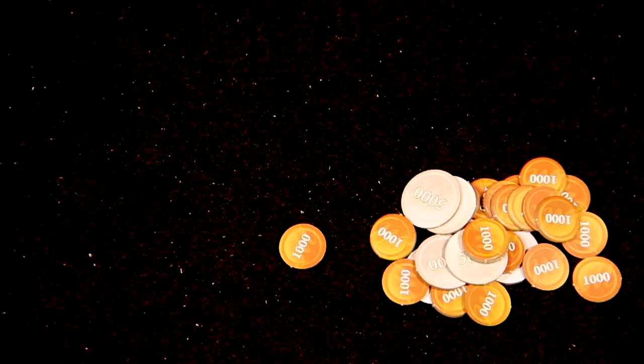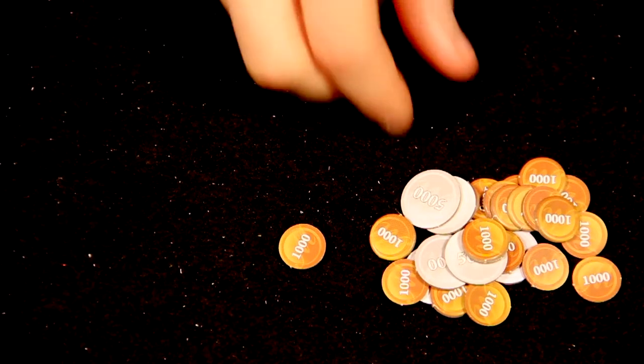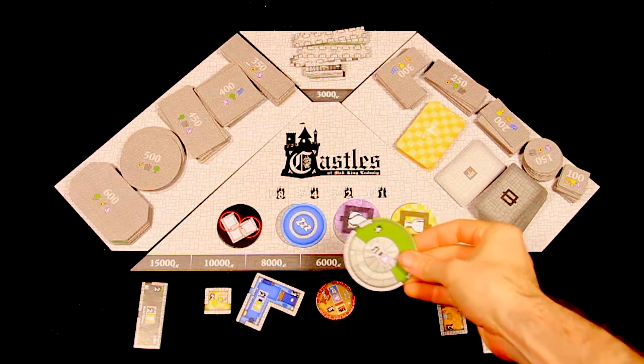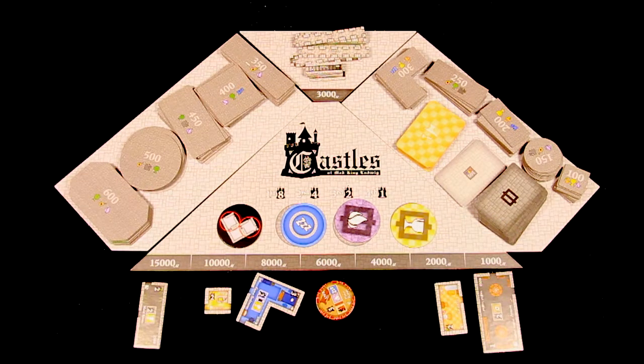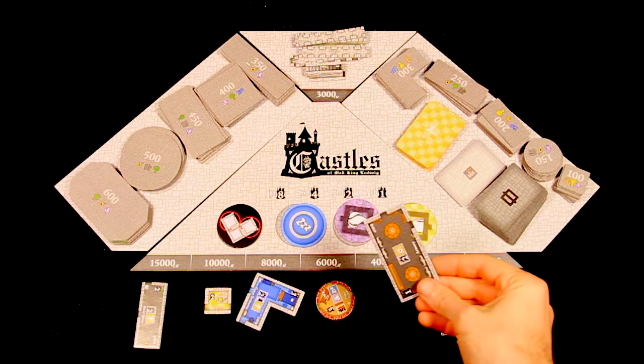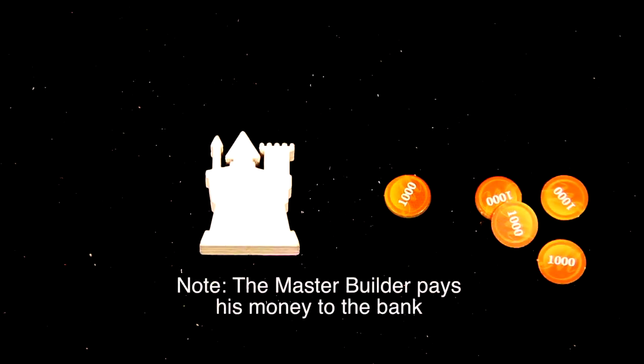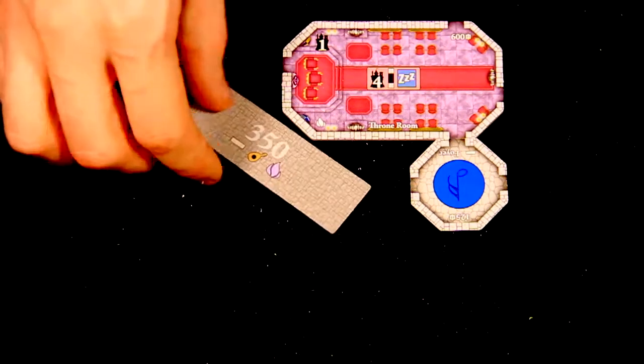On a player's action they can do 1 of 2 things. They can pass their action and take 5,000 marks. Or, they can buy a new tile for their castle. Each time a player buys a room, hallway, or set of stairs, they take any money on the tile and pay the total cost to the player with the master builder token. Then they place the tile in their castle.